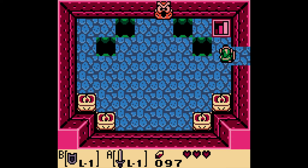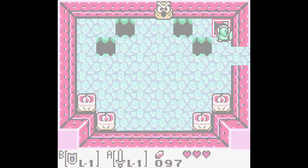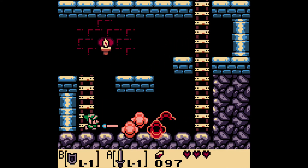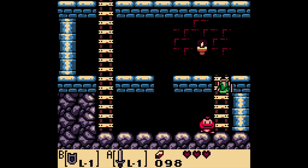Now we want to go down here. Are those Goombas? There are two ways you can defeat Goombas: one is you just use your sword. You can also step on top of them like a Mario game, which I think is kind of funny. I lost my Guardian Acorn power, but that's fine.